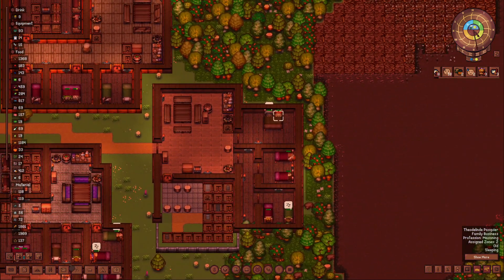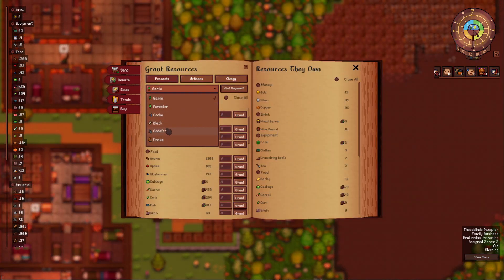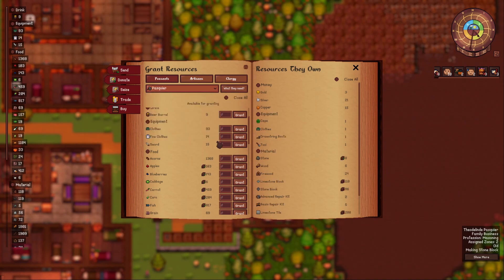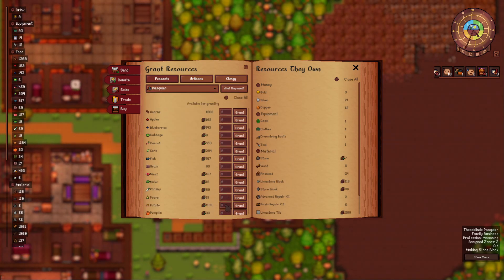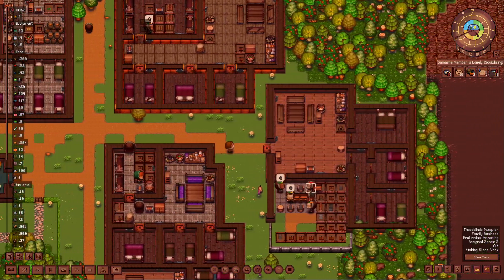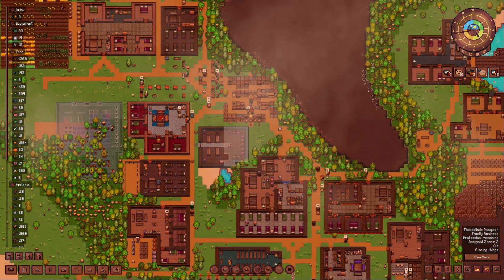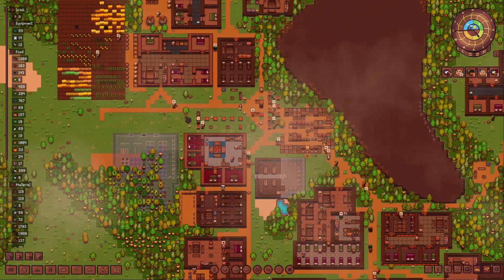People are starving - I gave people food before I started the episode. Let's give them a small food, let's give them a hundred. We're running out of meals, then 50.